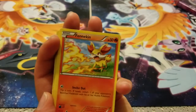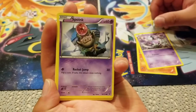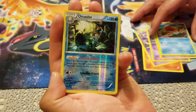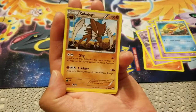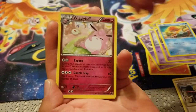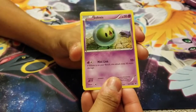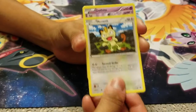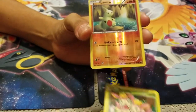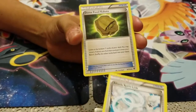Fennekin again, Gothita again, Spoink, Solosis, Binacle. Oh — a Reverse Holo Omastar, which actually looks pretty cool. I like how it looks. And a rare Kabutops. Looks like I pulled all duds otherwise — we got Trainer, Wigglytuff, and another Trainer. Final pack: Solosis, Sableye, Meowth, Gogoat, Deerling, and I like this tower card. And we got an Omastar again, plus Trainer, Trainer, and another Trainer.